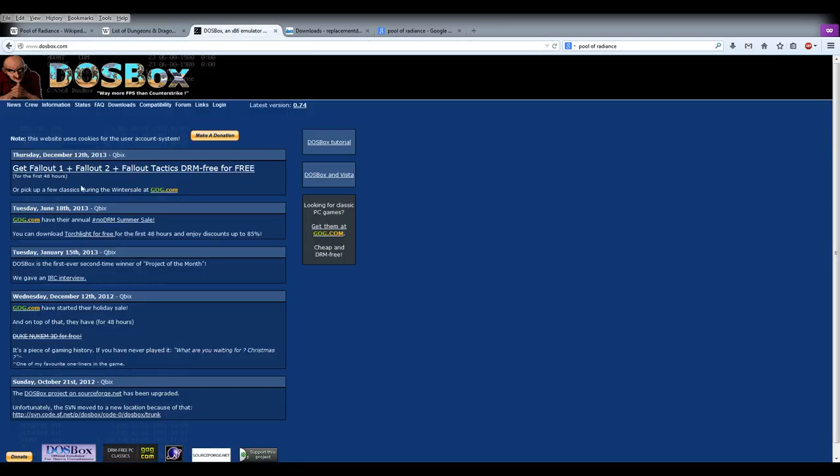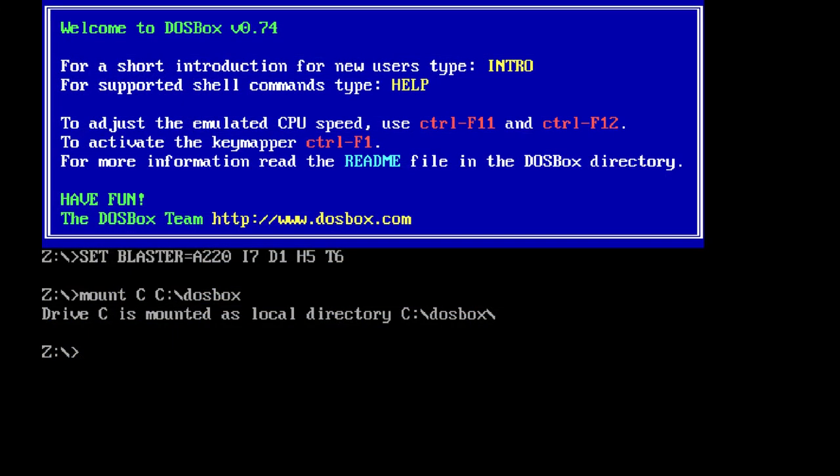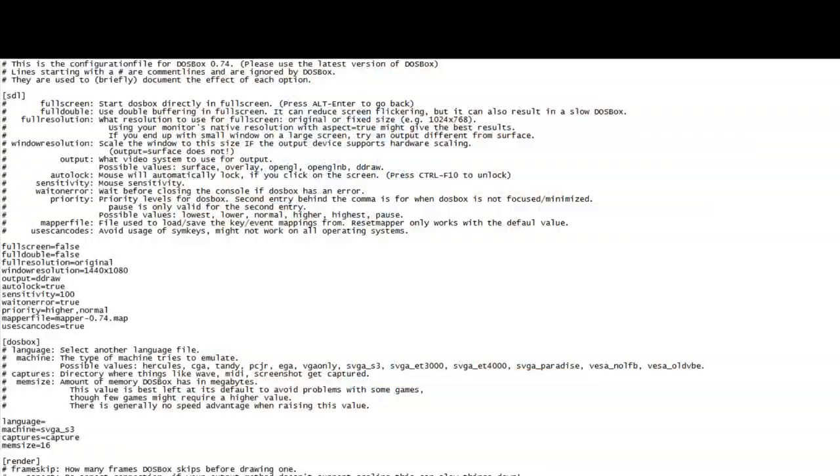We're going to go over a little bit about how DOSBox works, which is how you're going to get these kinds of games to play on a modern PC — by the way, DOSBox is pretty amazing. We're going to talk about how to get the docs we use, because simply playing the game without having the manuals is nearly impossible, and I'm going to show you guys a bit about how the game works. We'll load it up in DOSBox in a little bit, and these are the manuals and stuff — we'll get to all that.